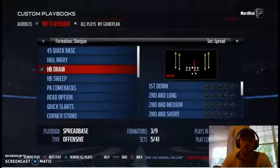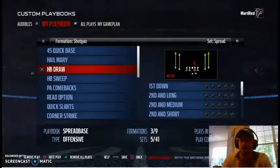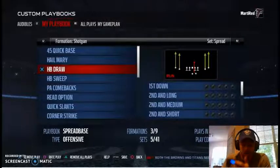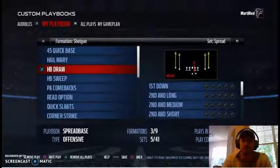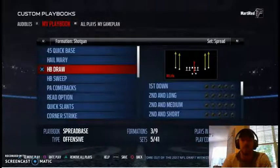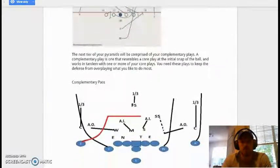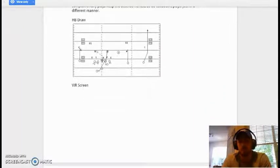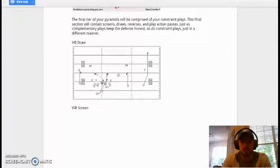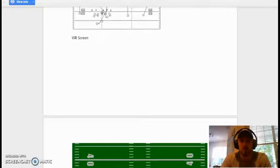The halfback draw works similarly to the screen as a complementary run. Use it in certain situations — third and long, or on first down to throw the defense off after you've been hitting them with digs and curls. Going back to the philosophy, this is exactly about putting limitations and constraints on the defense. The halfback draw is in our scheme, and we'll get to wide receiver screens in a minute.